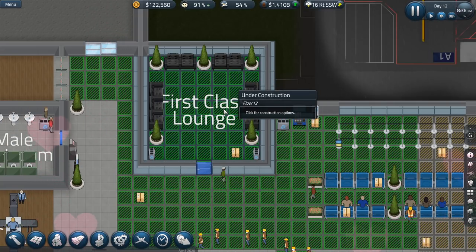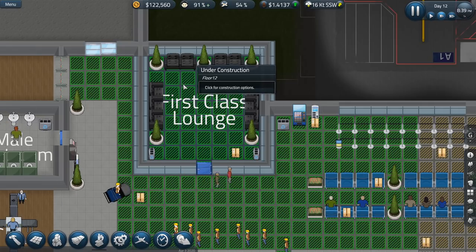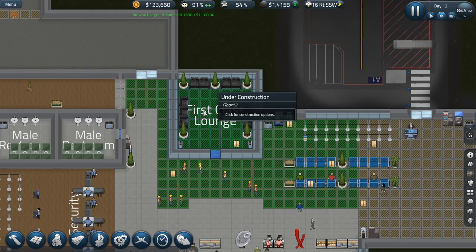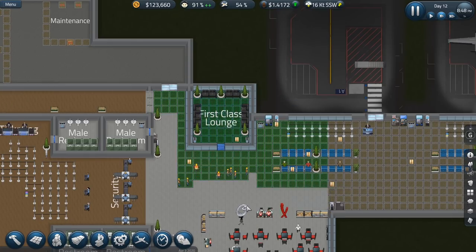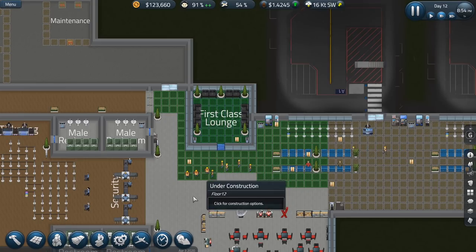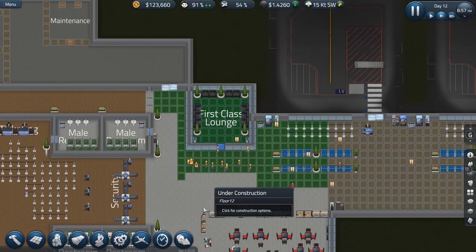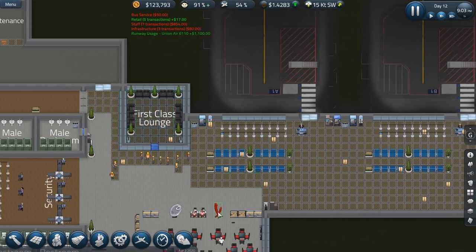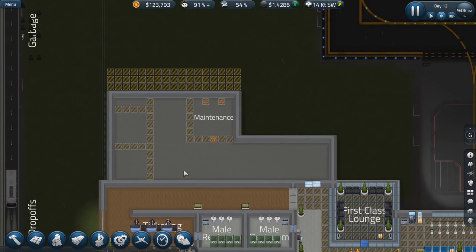The reason why that is — I accidentally built new flooring in the first class lounge too and got rid of the carpet. Oh well, it is what it is. We might want to attach that first class lounge to a specific airline to build a stronger relationship with them. In order to do that, we're going to need some offices over here.